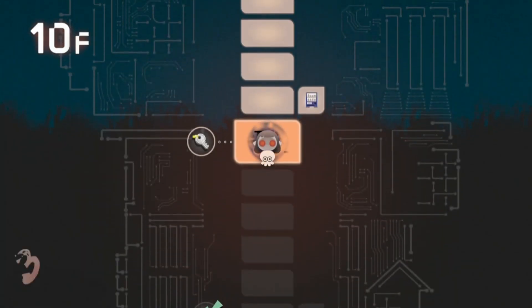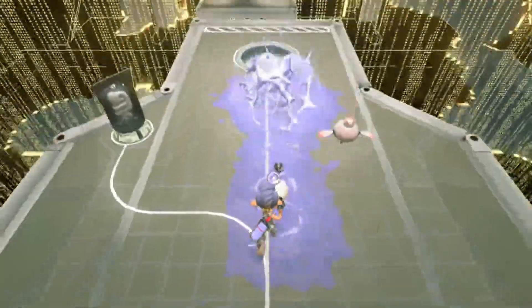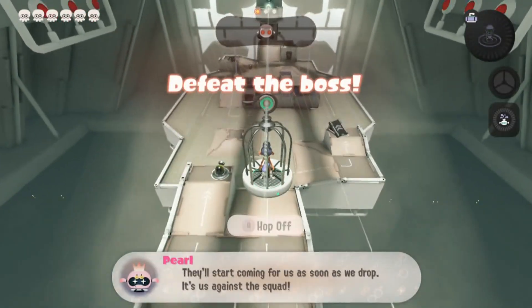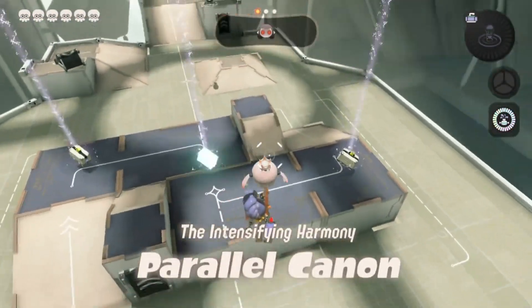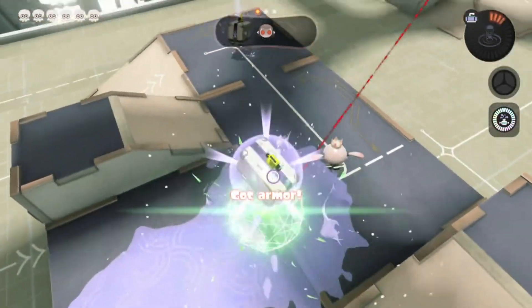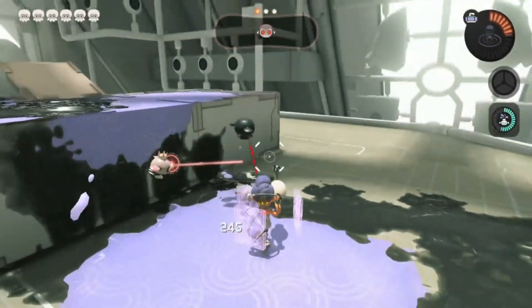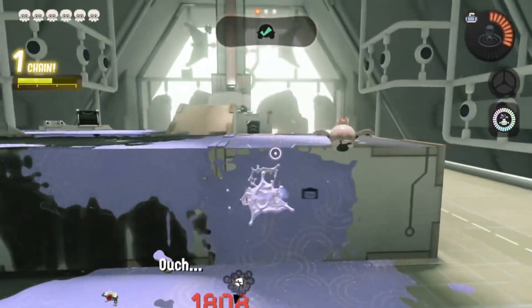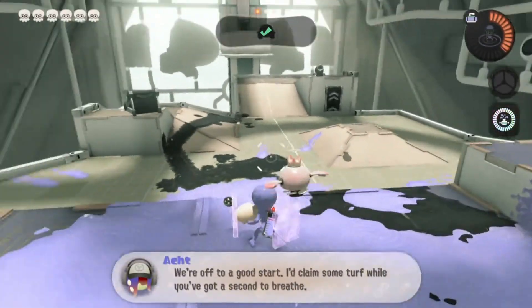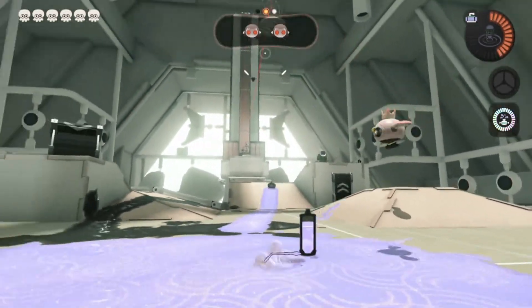We're going to spot on witness — the Octolings or the Parallel Cannon are up next. We've got three rounds to clear and three armor to collect. There's just one Octoling for the first round. Now for round two, there are going to be two Octolings.